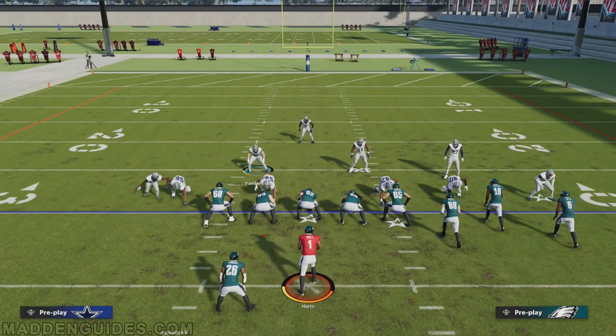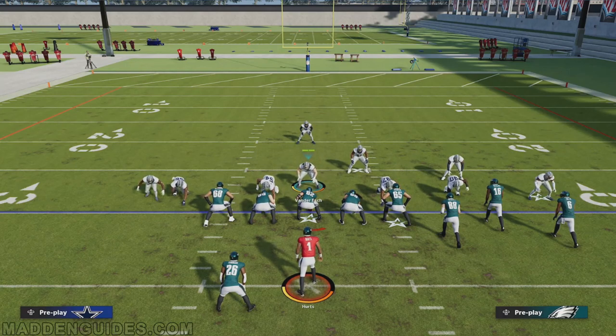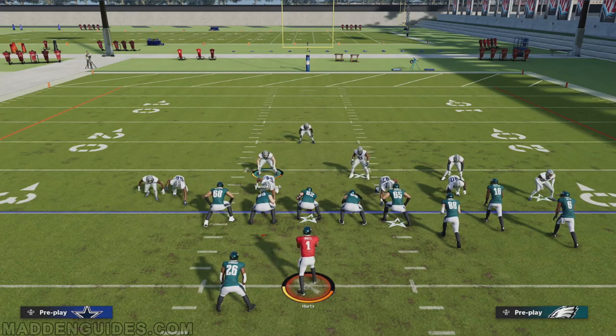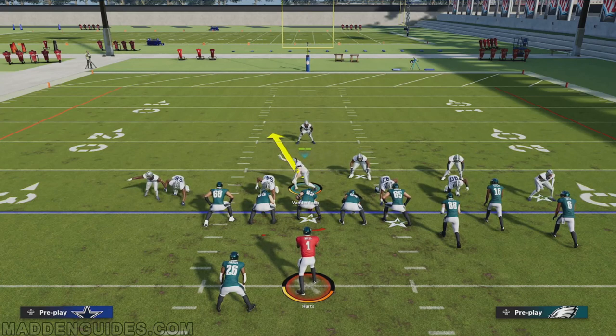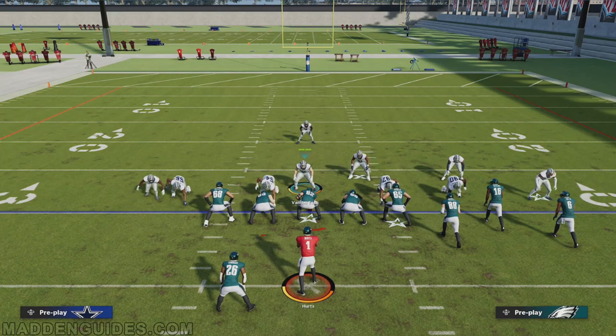Now take control of the middle linebacker. In the 46 normal inside blitz I previously showed, I brought him up near the line and Parsons would shoot through the A-gap. I would bring Vanderesh up, engage the center, then drop him back to take away the short-to-mid middle. On this play I'm not doing that — I'm manually pass rushing him. The cool thing is that instead of a defender covering the short-to-mid middle, you now have a defender covering the deep middle. You basically do a trade-off: two different defenses with the same look but two different coverages.